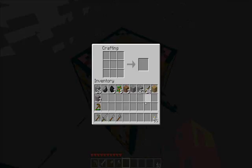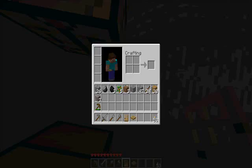Let's put all this stuff right here, we don't need this stuff at the moment. So now let's make a furnace. We're gonna take all of these and put them around like this, leave the center without anything, and you have a furnace.